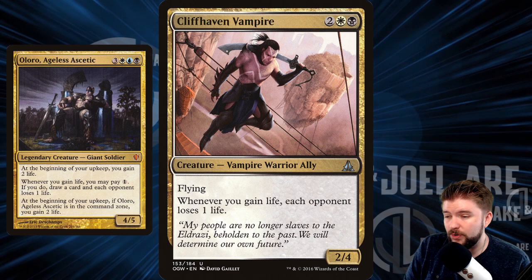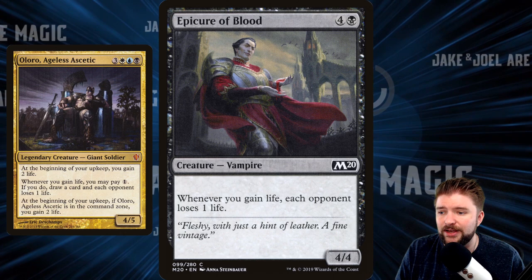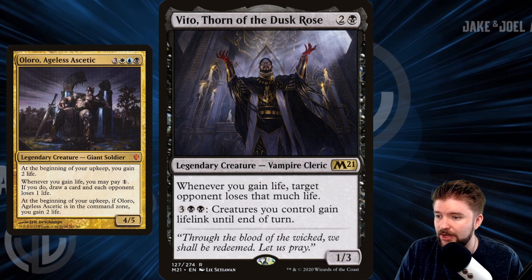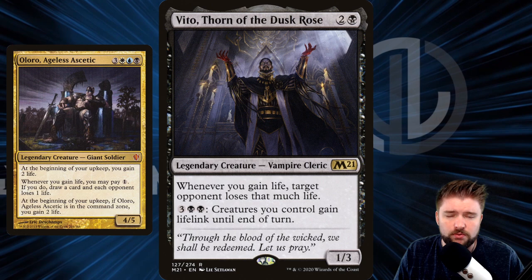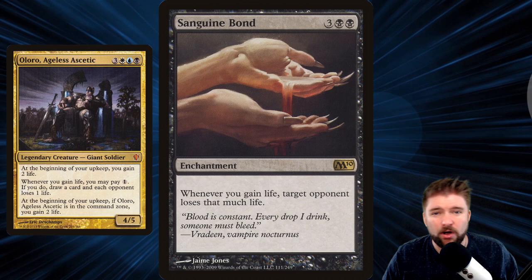Cliffhaven Vampire is 4 mana for a 2/4 — we don't really care about the creature. We care about 'whenever you gain life, each opponent loses one life.' Now we've got the drain going. Epicure of Blood: whenever you gain life, each opponent loses one life — redundancy. Marauding Blight Priest: same effect, more redundancy. Vito, Thorn of the Dusk Rose: whenever you gain life, target opponent loses that much life. These are essentially enchantments in this deck, and redundancy on this effect is only a good thing.